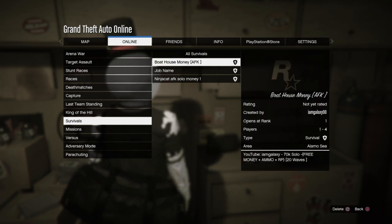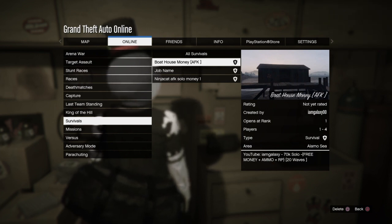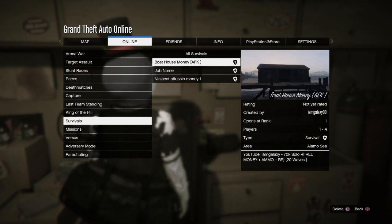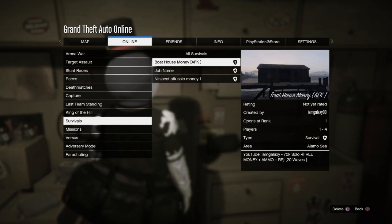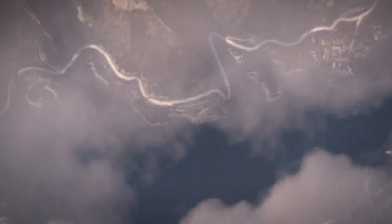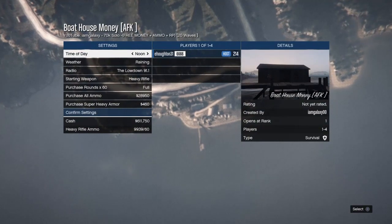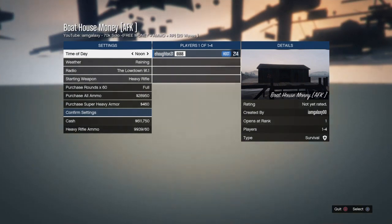Just for the video, I'm going to be using Bowhouse Money AFK. Now once you are on this menu, you're going to start the job, and you're going to spam X if you're on PlayStation, or spam A if you're on Xbox — it does work on both. Once you load into the job, you're just going to back out of the job.